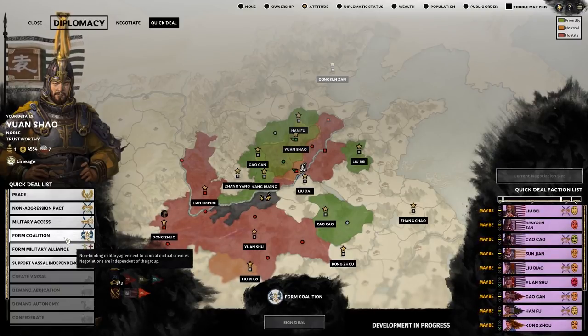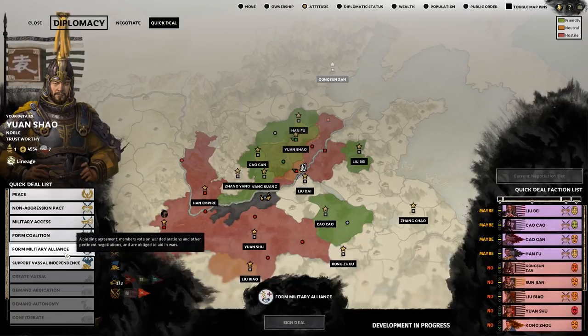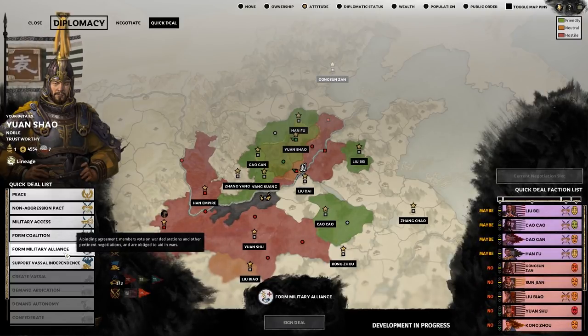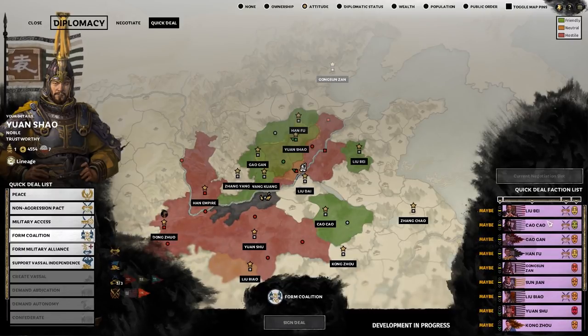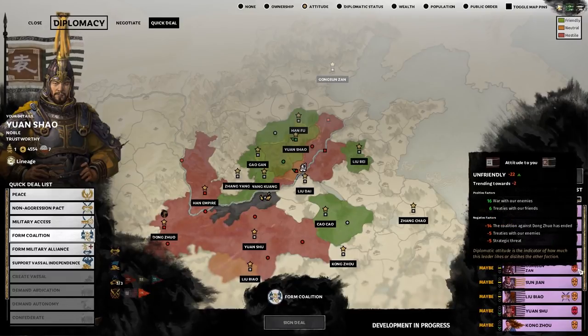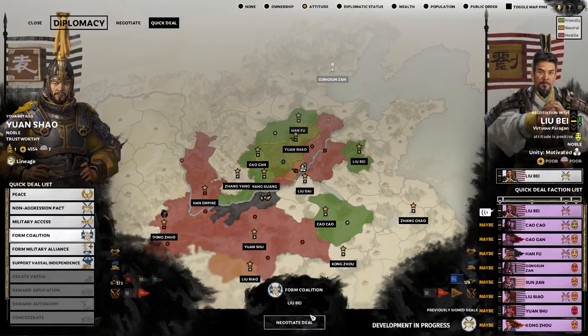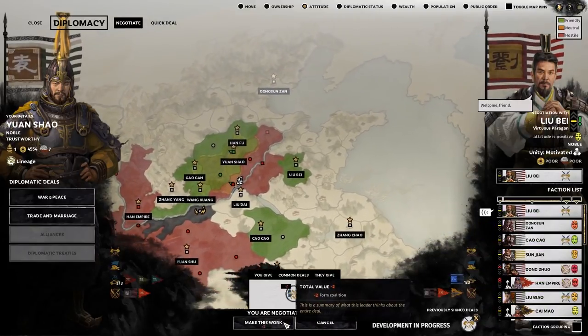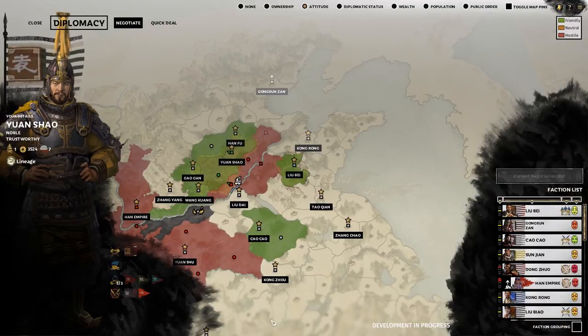So, let's break down the two forms of alliance. A coalition is a looser, lower commitment sort of arrangement than a military alliance. Forming a coalition is relatively easy, as long as you have a neutral or better diplomatic standing with the other party. Being at war with a mutual enemy is also a definite bonus. Let's see if we can get a coalition signed with Liu Bei. He names his price, which we can well afford, and yes, the pact is signed.